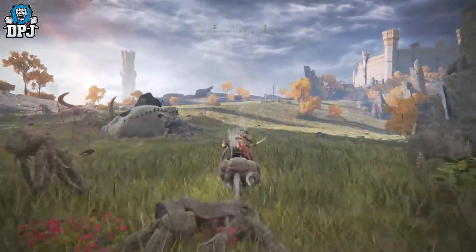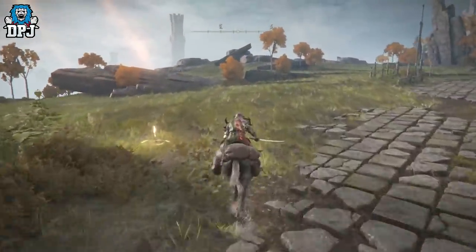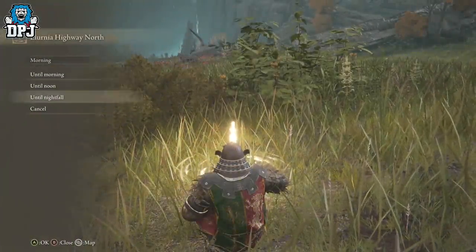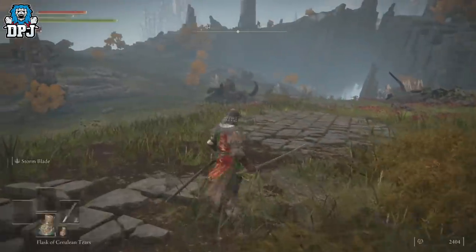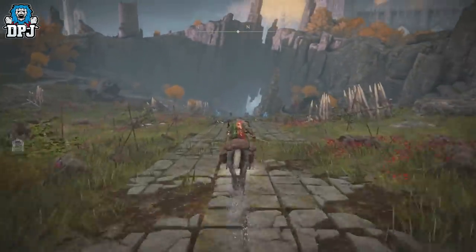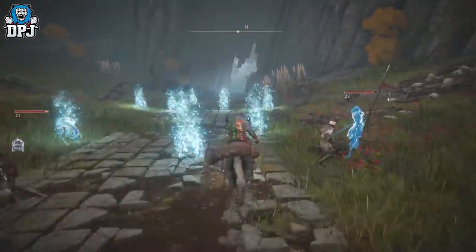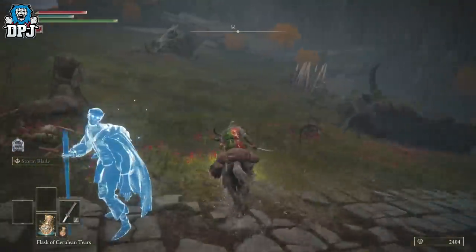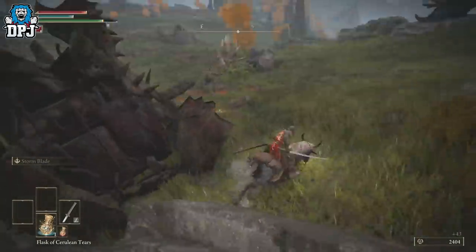Give me them runes! They're all dead now so we just run back this way. Keep going, jump off your mount, come to the site of grace, and simply pass time to nightfall or morning — doesn't really matter. Come back out and you'll see them back there — everything's respawned. Summon your Torrent, run back down there and rinse and repeat. Run past all these enemies, you'll see the other spirits summon, run past these and there we go — hard left, over this wall, and rest in here, out of sight.